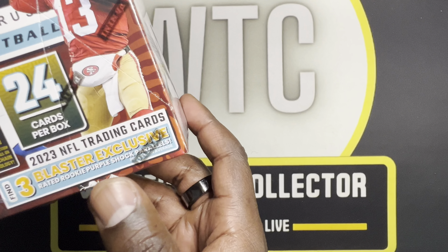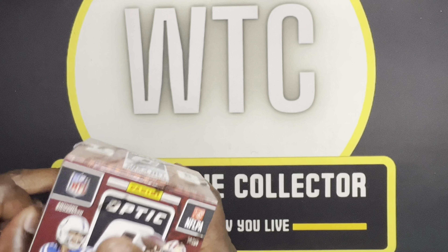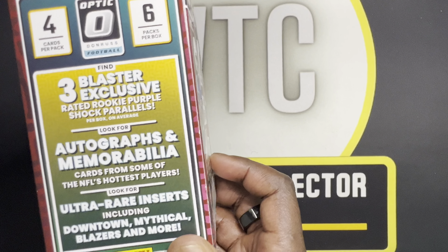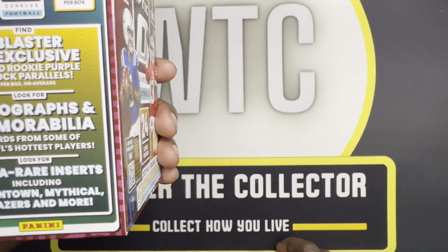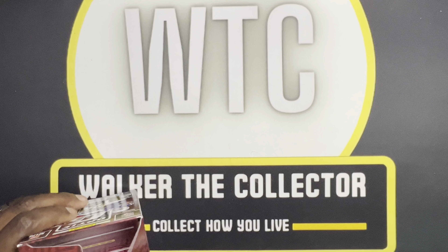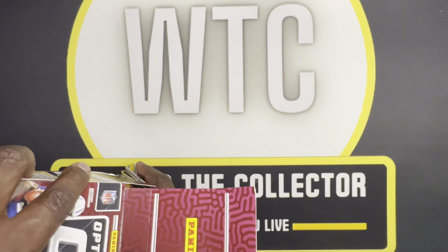Lamar Jackson, that's a Will Anderson Jr. on the second card — that's a nice one, one of Alabama's finest along with Hendon Hooker. And then a TJ Watt. Good stuff there. On the last pack, it feels kind of chunky — probably some type of mem. We got a Jake Bobo to start it off, Tyler Luatua rated rookie, a Trey Tucker rookie phenom, and an Allen Lazard. That's the first box — kind of see what to expect out of these.